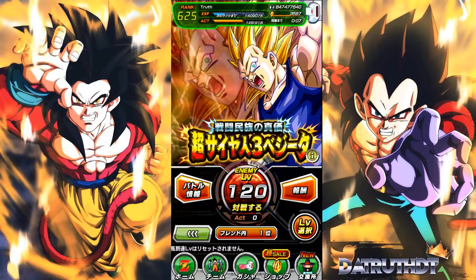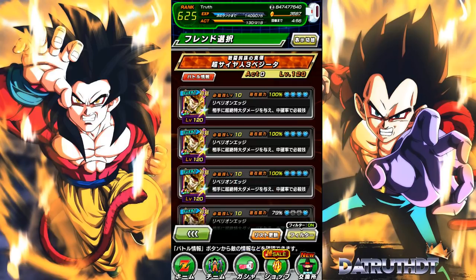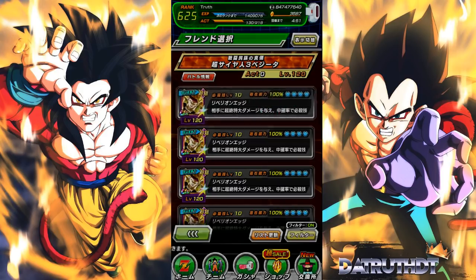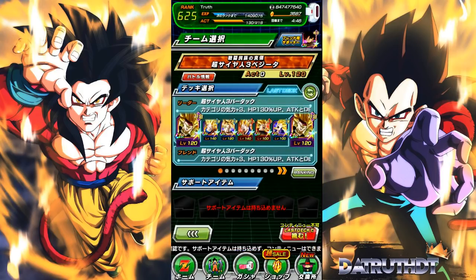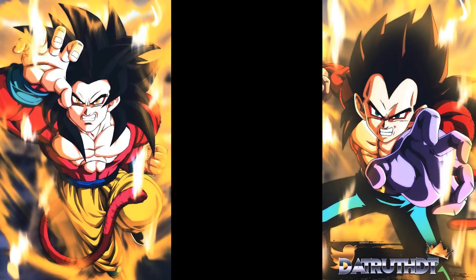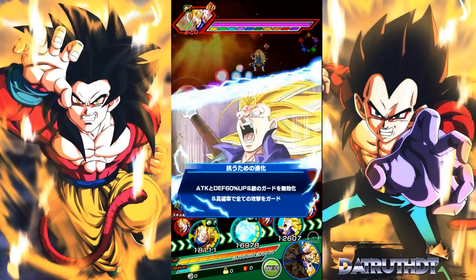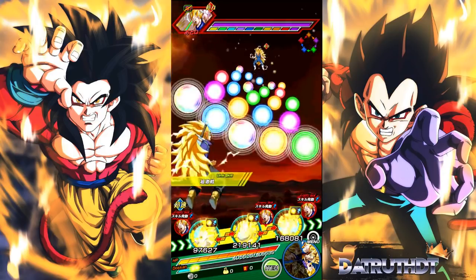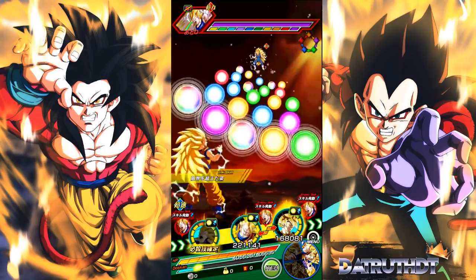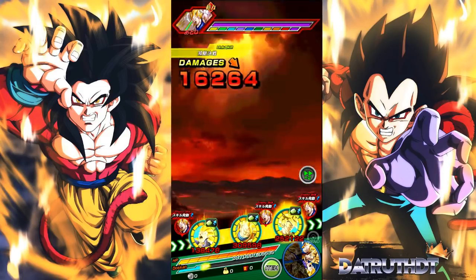We're back for another Dokkan Battle video. We've made it up to stage 120 of Super Saiyan 3 Vegeta's Extreme Z Awakening event. Things have started to get difficult — we've reached the point where several units can no longer tank as effectively. Super Saiyan 3 Bardock in particular is now a huge detriment, similar to when Angel Golden Frieza was taking 100k from normal attacks in the Super Saiyan 3 Goku EZA. Super Saiyan 3 Trunks, EZA Goku, and Transforming Goku are still reducing damage and holding up fine.